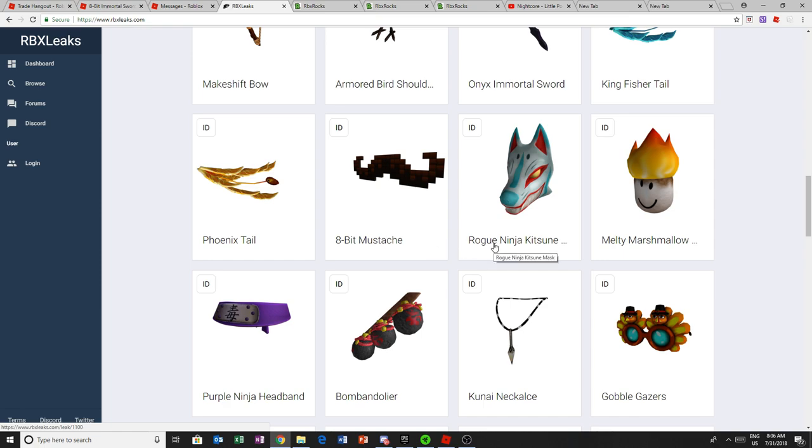The Rogue Ninja gets two new things — looks like the thing from Fortnite, probably around 50 Robux. I highly doubt that thing's going to be limited. Phoenix Tail: 1000 Robux, non-limited, non-timed.